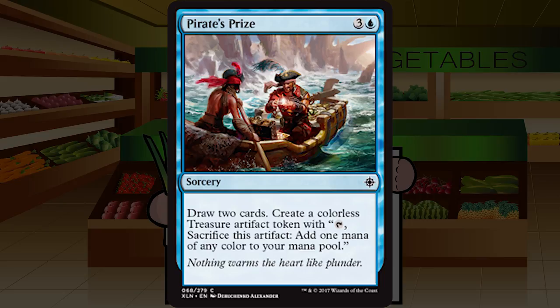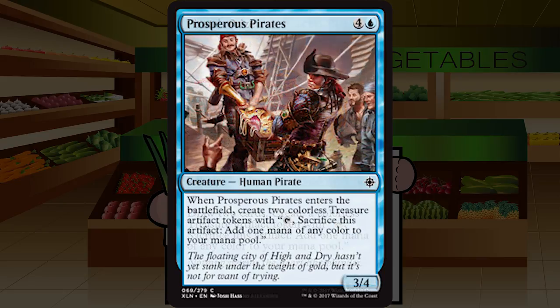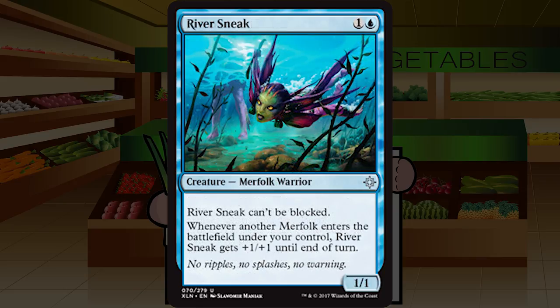Prosperous Pirates is four and a blue for a 3/4 human pirate at common. When it enters the battlefield, create two treasure tokens. A 3/4 for five is a little pricey and not great, but fine enough if you're desperate for a creature or doing something with treasure tokens or pirates. In those cases it's probably still just a strong C — take it mid to late pack, play it or not, be happy either way.